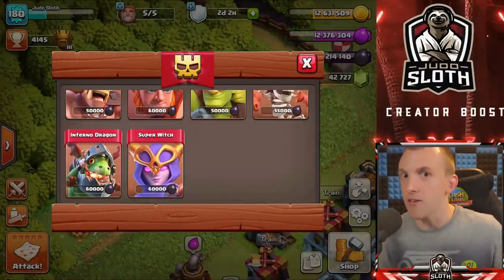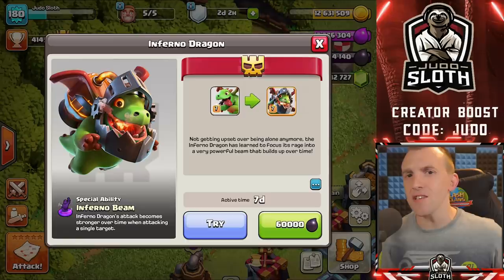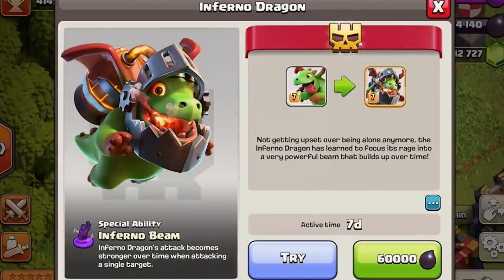Clash of Clans has said that if the list were to get incredibly large, they would think about letting us boost more than one Super Troop, and I think that is only fair. For the Inferno Dragon, starting off, this is basically a baby dragon with a single target Inferno Tower on its back.